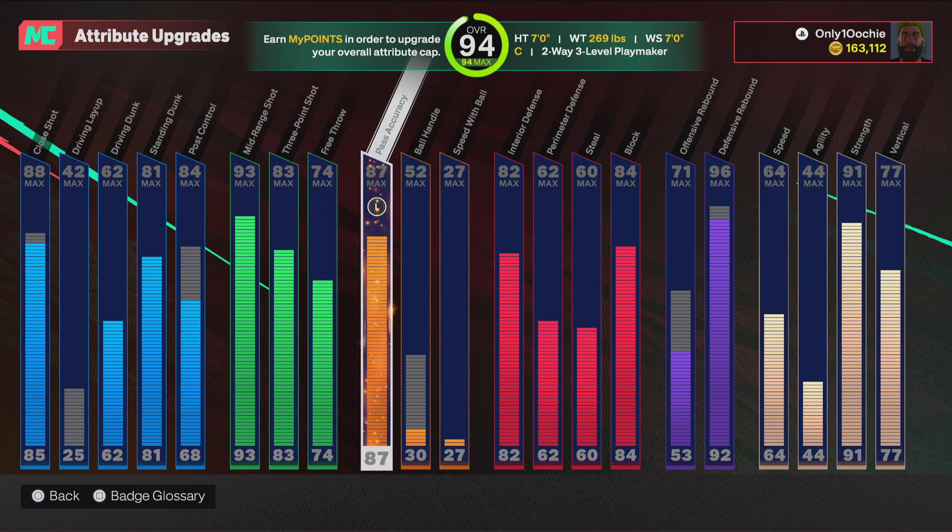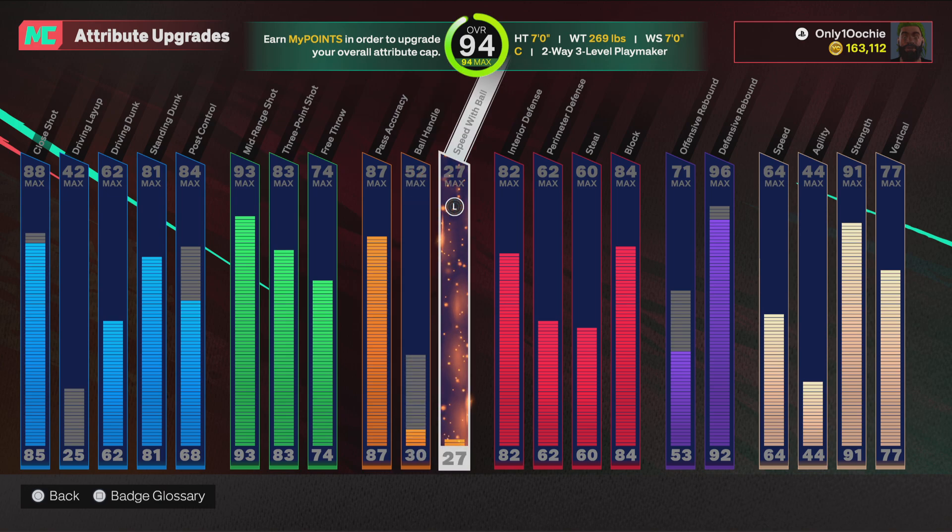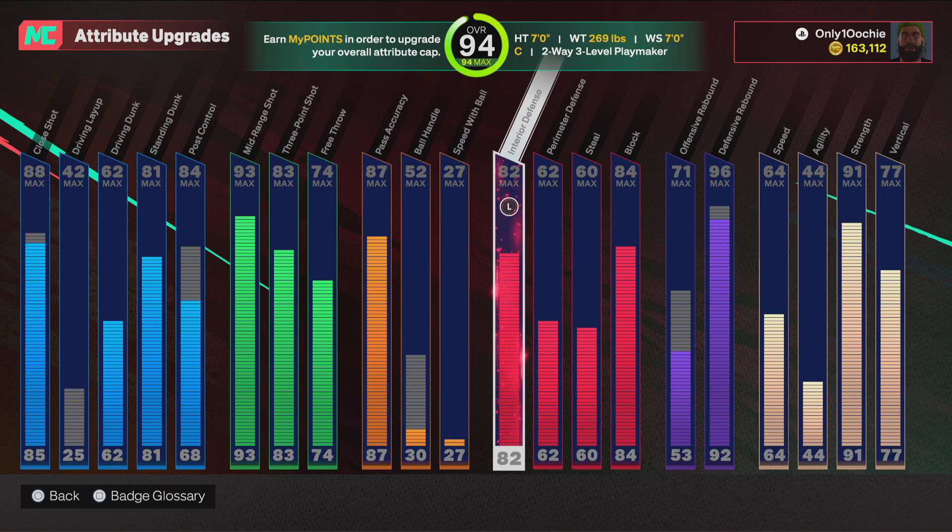87 pass, so you get all the good diamond animations. I really need to switch and find — probably get that Halliburton if they got it. Ball handle — you got a 52. Speed with ball is pretty low, but you don't need that. You can pretty much move around the court with this big.